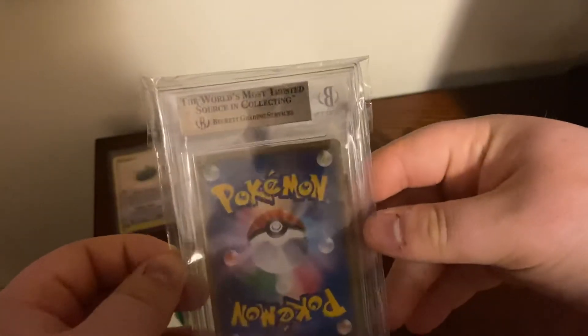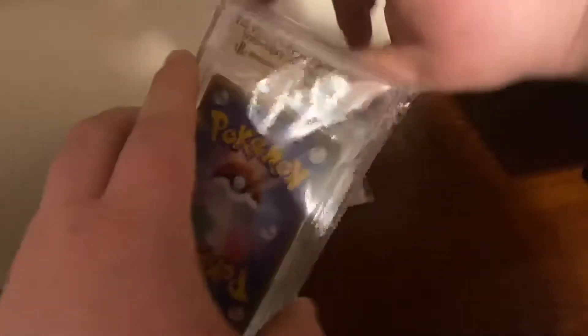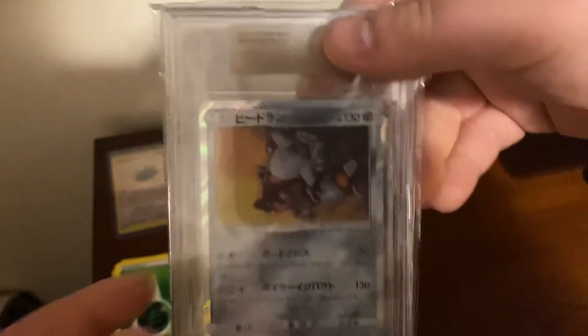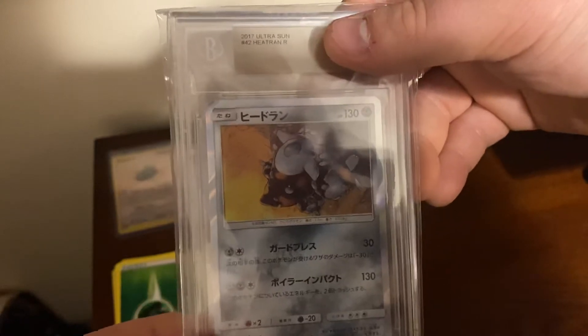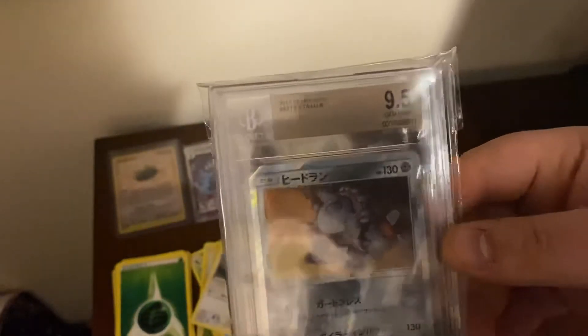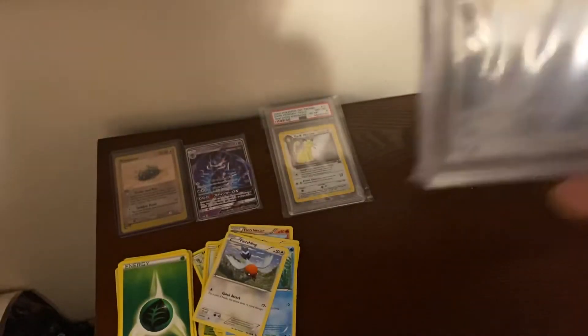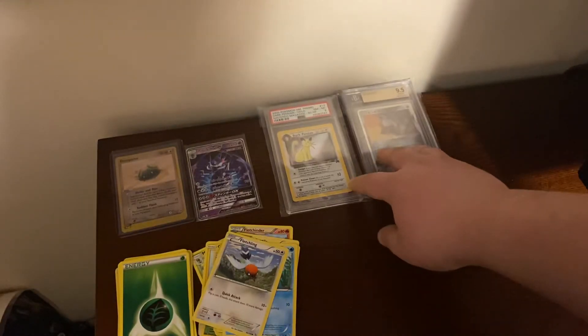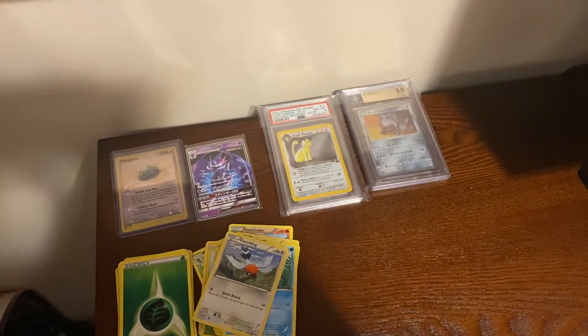Let me seal that back up. We got Heatran from Ultra Sun and Moon. What is it though? 9.5! We almost had it — we almost got a 10. Still pretty nice, I like it. From the good era that I liked.